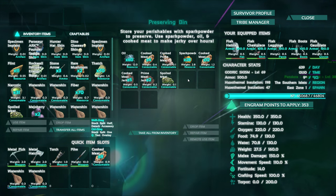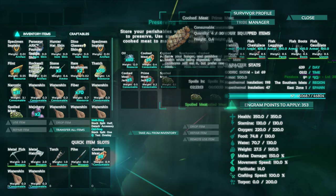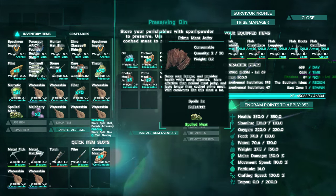What you're going to do is get a preservation bin, put some spark powder and some oil in it. Get your cooked meat and your cooked prime meat and this will over time turn it into cooked meat jerky or prime meat jerky.